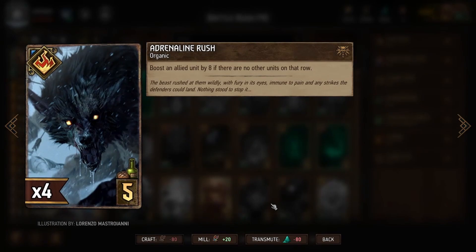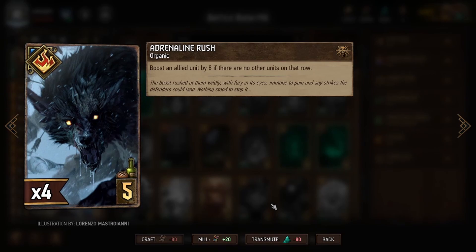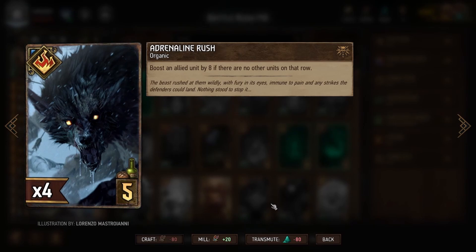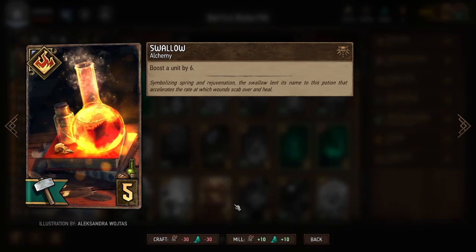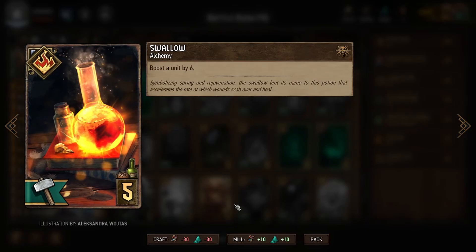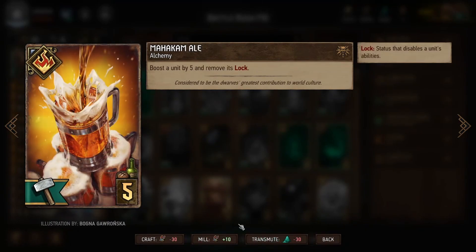If we have only one unit in a row, Adrenaline Rush will boost that unit by eight — a huge boost, and because we have so few units, with a little planning we should be able to make this happen. Next we have Swallow, another boosting special card, a little more straightforward because it doesn't matter how many units we have in a given row. Next we have Mahakam Ale, which boosts by five and also removes lock, so if one of our big units gets locked, this is a way of removing it and supplying some boost.